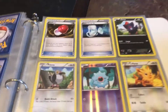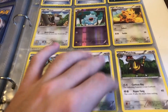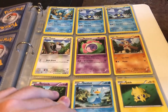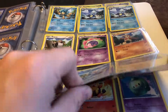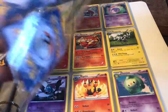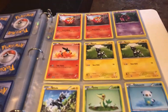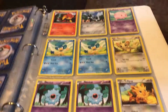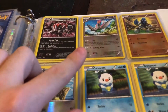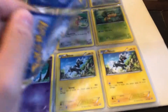Going into the back here, it looks like we have some extra stuff: Plus Power, Woobat reverse, Watchog, Stoutland, Musharna, and more of all the same we've seen. Scraggy we haven't seen yet, Zebstrika we didn't see, Swoobat we might not have seen, Throh, Deino, more trainers, another Zoroark, Unfezant reverse, Sawsbuck reverse, Patrats, more Servines.